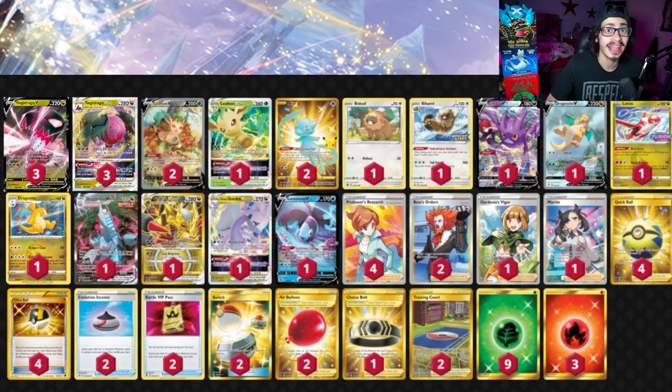Now let's look at all the Dragon Pokemon we have to work with, because there are a lot of options for Regidrago. There are even some Pokemon I feel like I might have missed or should have included. The first and most obvious one is Giratina V-Star, one of the best Pokemon in the game right now. Giratina V-Star is insanely powerful — it does 280 damage, though you have to put two energy into the Lost Zone.